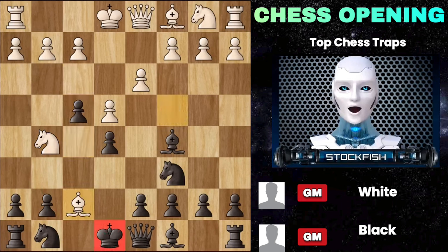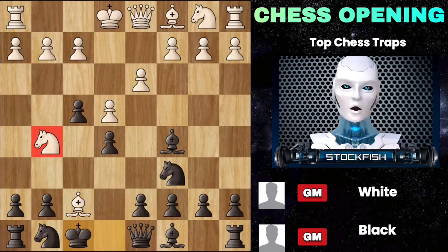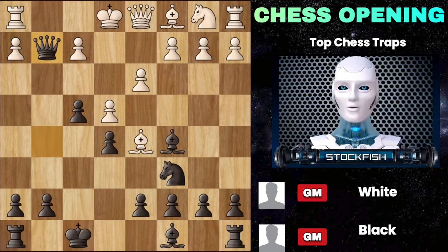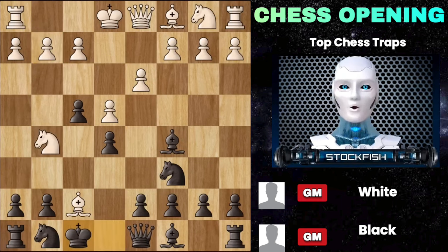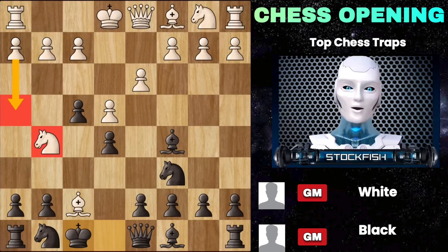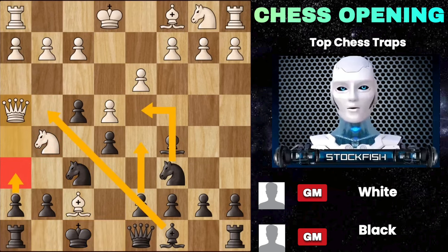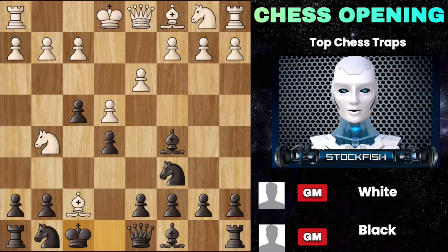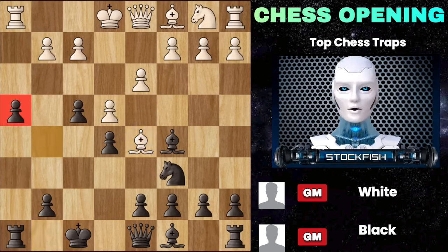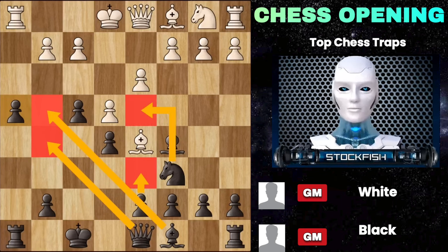If he decides to exchange, you won't take the bishop — instead just capture his knight, and after the bishop runs away you just destroy his kingside. The engine gives almost a 4 point advantage to black here. A more logical response from white would be to defend the knight with queen h5 or h4. If queen h5, then you can push him back and slowly develop all your pieces. If he defends with h4, you attack the knight again. After the dust settles, you end up with an extra pawn. You cannot castle, but you are much better developed with all these attacking options — the engine gives black a 2.5 point advantage.